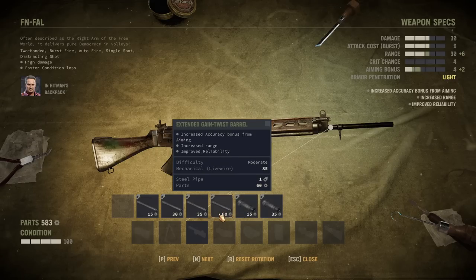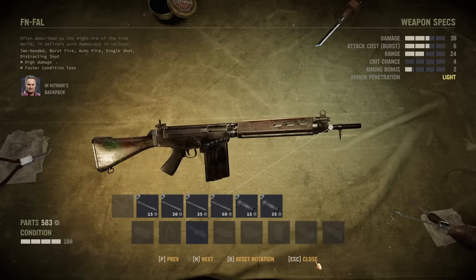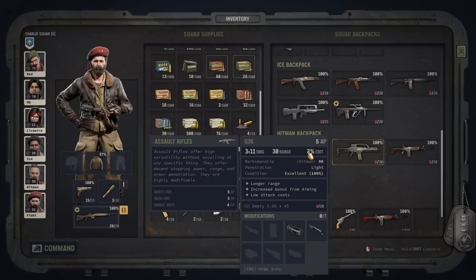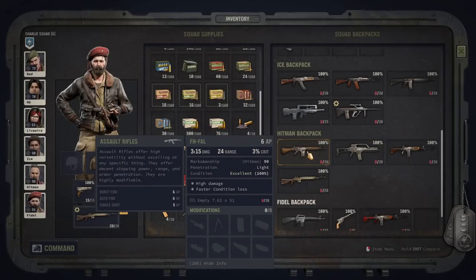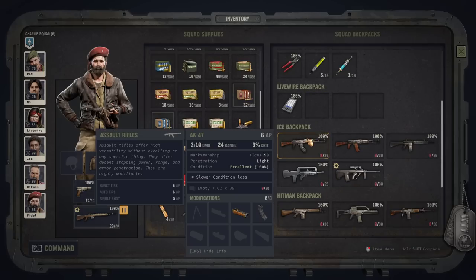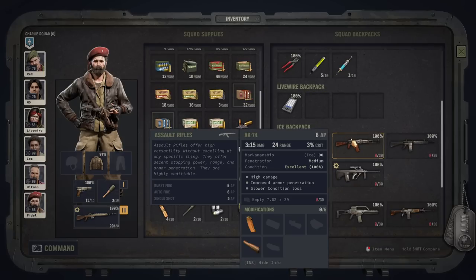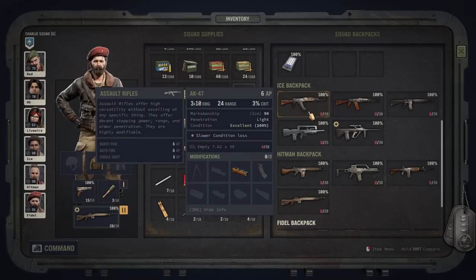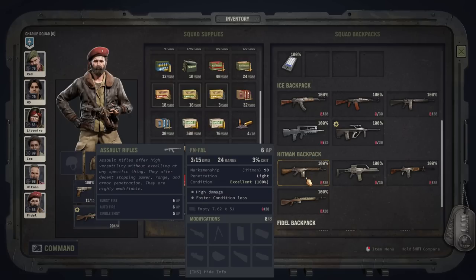I would recommend the FN FAL if you have a really good shooter — someone skilled in marksmanship and dexterity — as this gun becomes a lot more reliable in their hands. Nevertheless it is a pretty good upgrade if you're still running an AK-47 and haven't found an AK-74, since it's a direct upgrade in damage. It has a very comparable variety of modifications, a little more damage, and practically the same drawbacks except for the condition loss, which can be repaired.